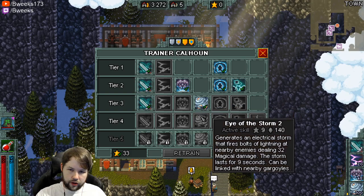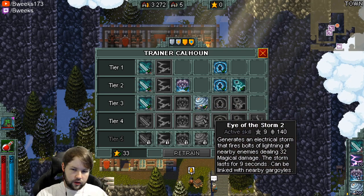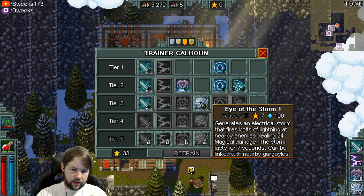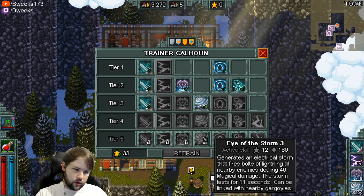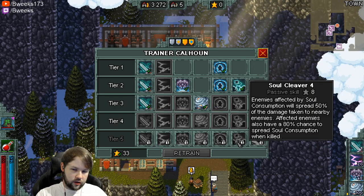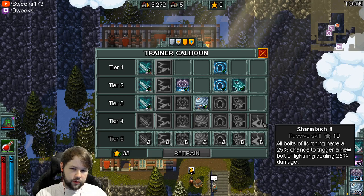The important part is it gets to 100% uptime. This one lasts seven seconds, this one lasts nine seconds, and this one lasts eleven seconds. At eleven seconds, it's up 100% of the time, as long as you have enough mana regen or a way to sustain with the Soul Dagger and Soul Consumption to keep it up. That's going to be proccing the Stormlash, which will deal a lot of damage.